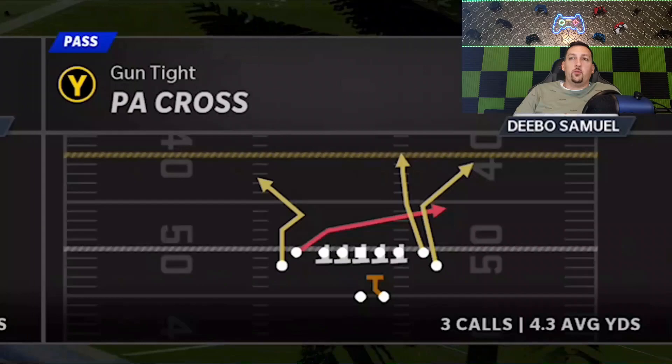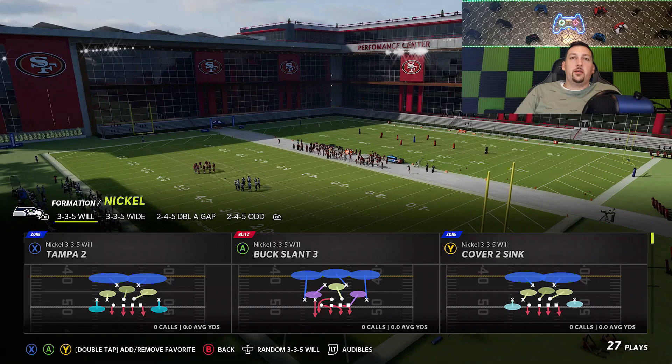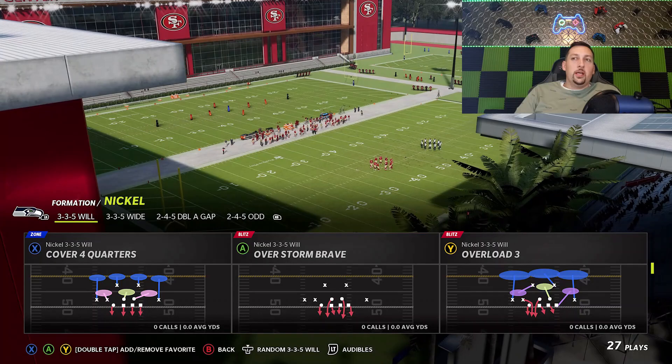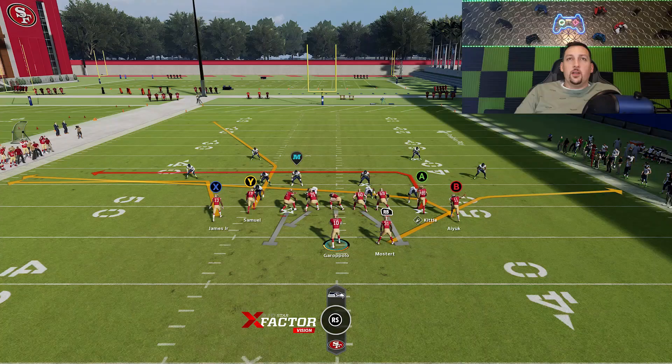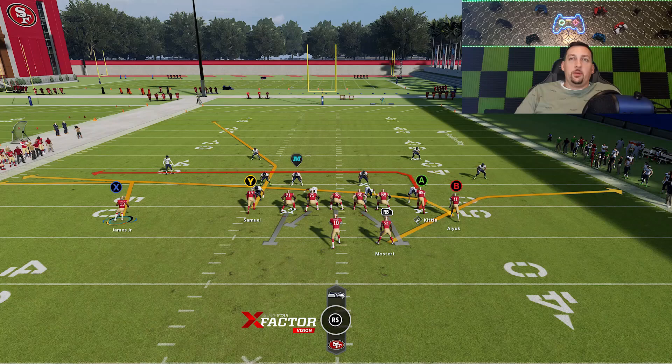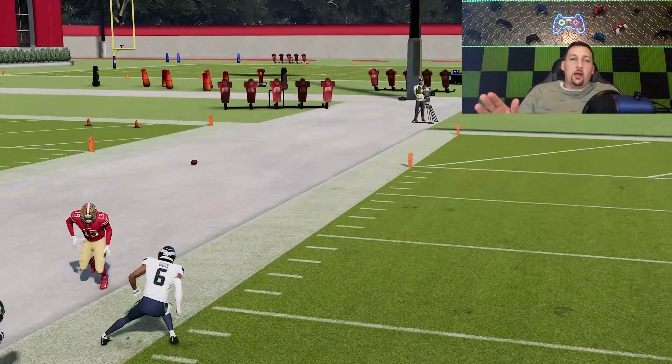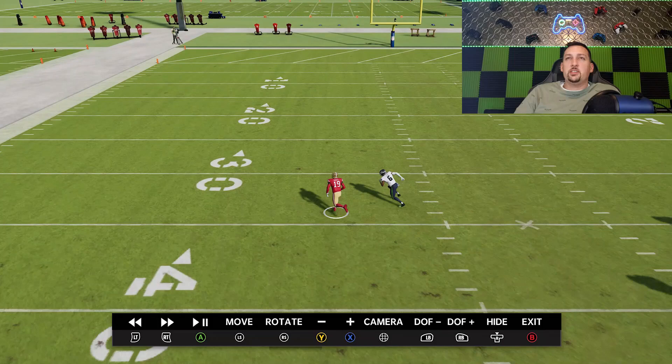This particular play has a lot of success against cover four quarters, cover four palms, cover six — anything where you see a matching concept style cover four. It's going to be a very glitchy one-play touchdown, which is a defense I see a lot online. I don't really need to do anything — if anything, motion this guy out, because I'm going to motion this guy out a lot in this formation. Motioning him out will basically ISO him to this safety, which is what I'm trying to attack anyway. I keep forgetting to block that running back.